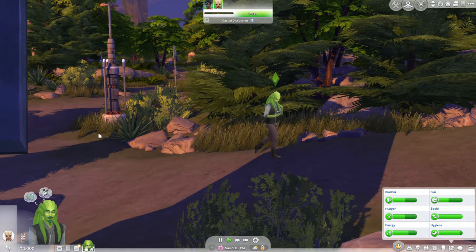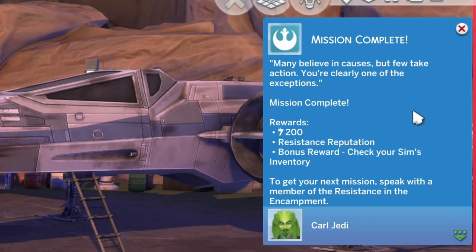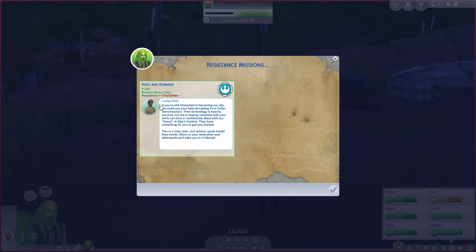We have to travel across the entire map just to talk to this guy. There is a lot of just walking long distances on Batuu. Many believe in causes, but few take action. You're clearly one of the exceptions. We can get another mission by saying 'Ignite the Spark' to Loric again.